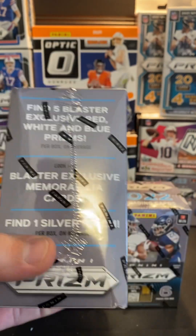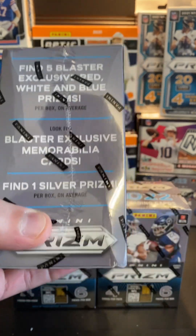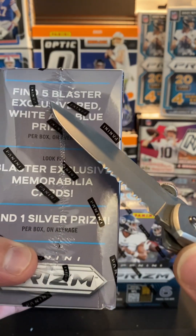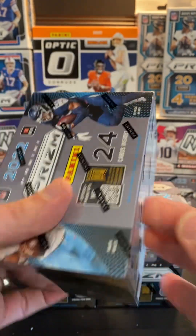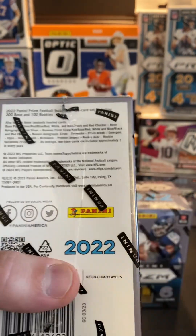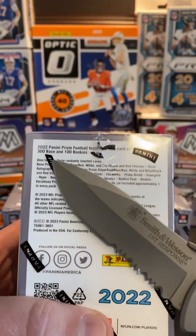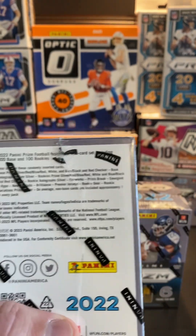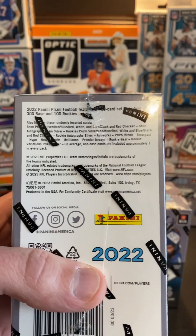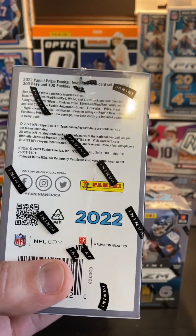These are a little bit different than last year, but you've got the one silver prism per box. You're also going to have five red, white and blue prisms. One thing I noticed comparing to last year's is you've got a 400 base set compared to last year's 430 — so 30 less cards in the base set, which is good.